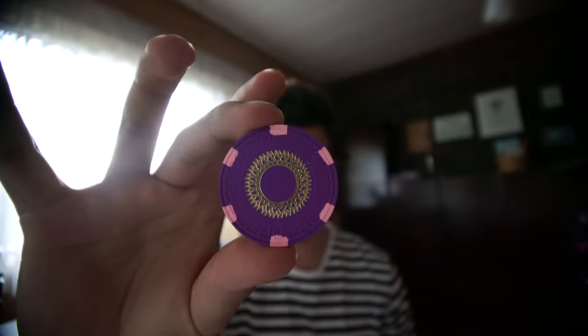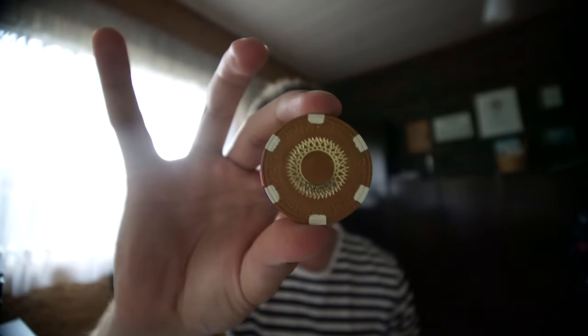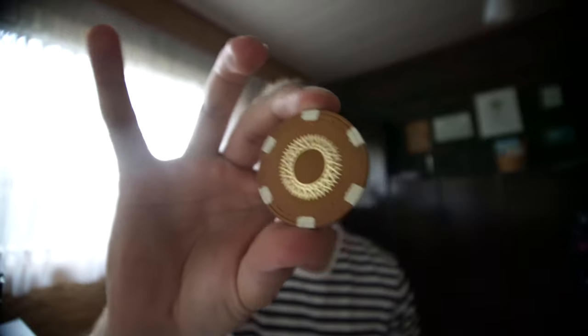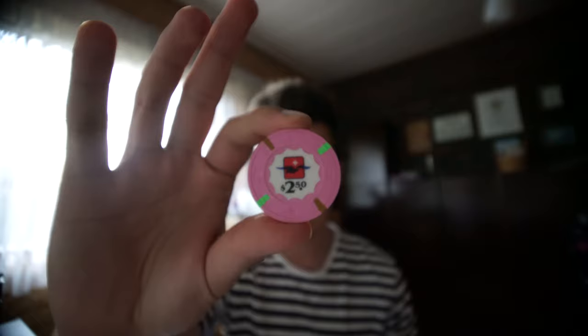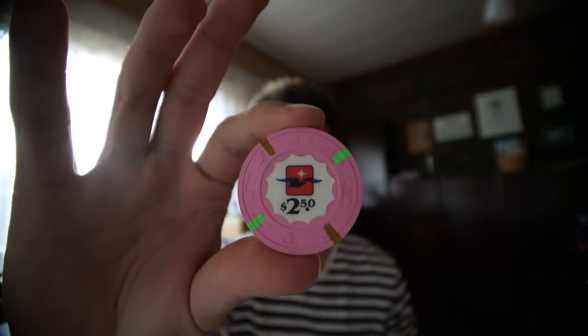Then there are some — I believe these are China clay — small key chips with some sort of starburst stamp on them. There's a purple one, then a teal one, then this kind of ochre — I don't know how to explain this color — but pretty cool chips. Then I believe this is a Starlight Cruise 250, which I really wasn't expecting, so that was pretty cool.